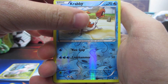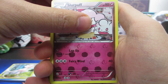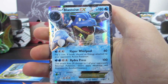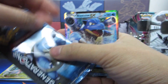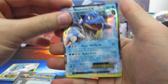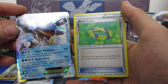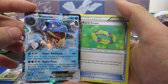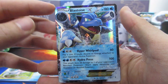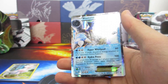The reverse holo is a Crabby, and for the rare — oh wait, we're not at the rare yet. This is a holo Slurpuff. Oh my goodness — Blastoise pack with a Blastoise EX! The 180 HP Blastoise. And then we also get a Floral Crown. Wow, would you look at that — Blastoise in a Blastoise pack!